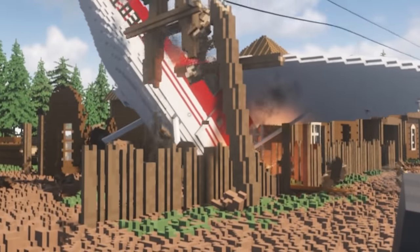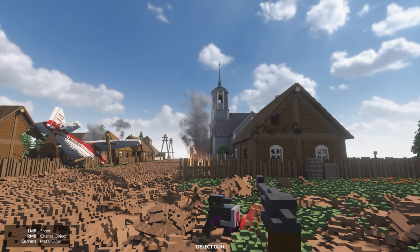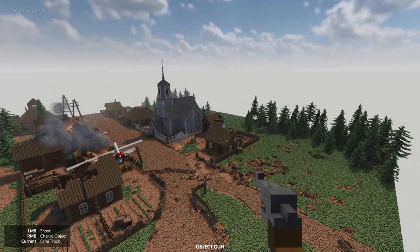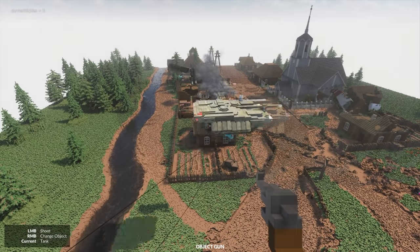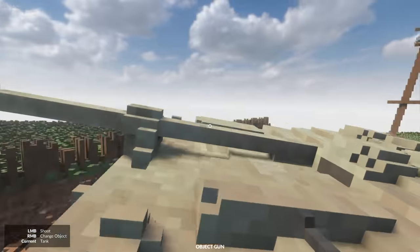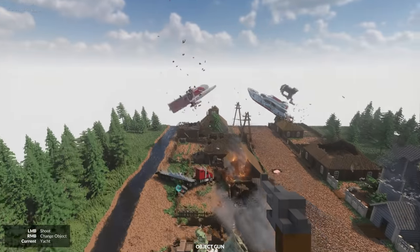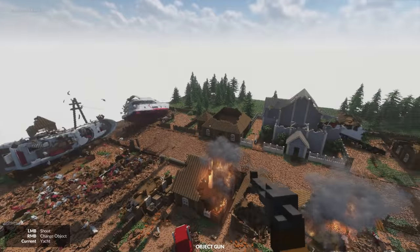We've destroyed the power in the town! But it gets even better - I've downloaded a new mod called Object Gun, and essentially I can just fire out objects. Right now this is a metal cube, but I can also shoot out vehicles - we got a tractor, a tank, even a crane! You can actually just fire out a whole crane. This might be the easiest way to destroy this village, just by firing out vehicles like this.